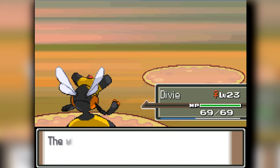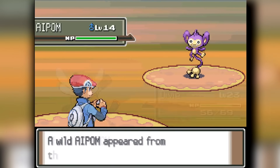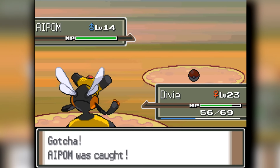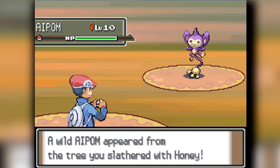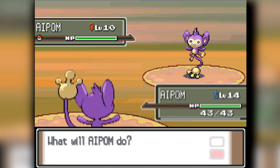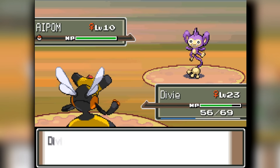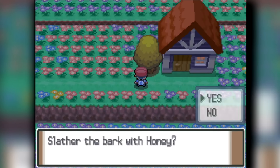Our first Pokemon will be Aipom. Aipom is one of the Pokemon available to us in the Honey Trees. We attack carefully so we don't knock it out, and eventually we catch it. Then we head back and Aipom is still there — another Aipom back-to-back. So we have to re-slather Honey on both trees and come back, which is a bit painful.